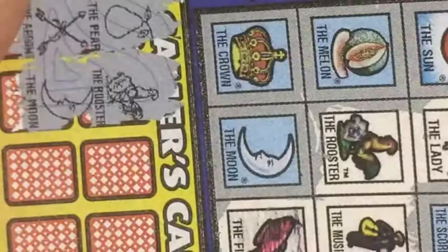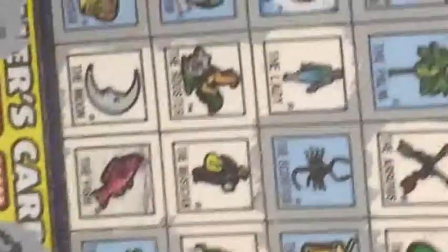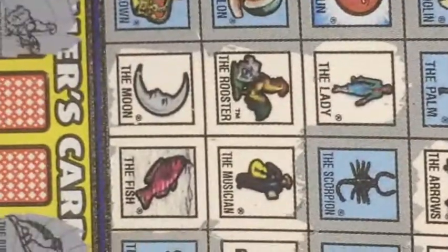Five chances left down here. We got moon - do have the moon right here. Damn, gotten a lot already in a row, so hopefully I get a winner here. If I get that palm I'll have five dollars. Four chances left.